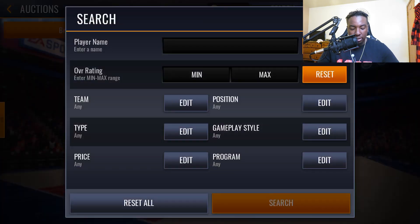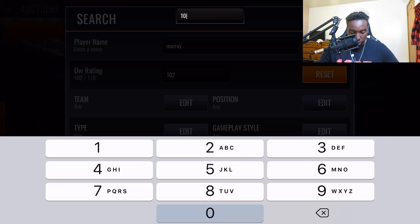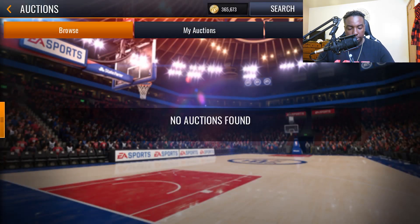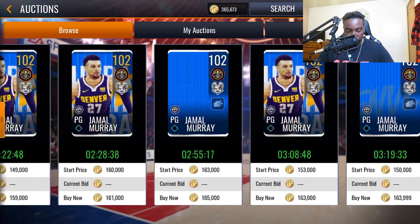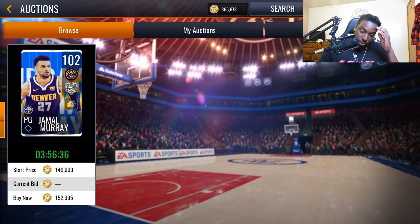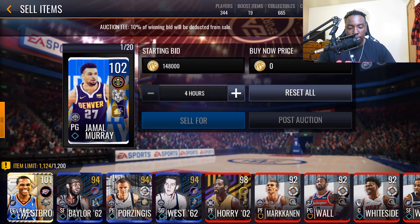Let's see how much Jamal Murray is going for — searching 102 overall. Looking at prices around 150k and below. There's one up for 152k. Going back to the list, the minimum bid for 102 overall cards is 148k, so that's what we're going to set the bid at for Jamal Murray.